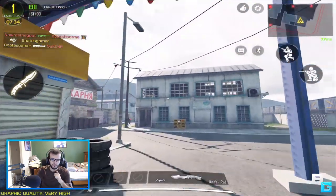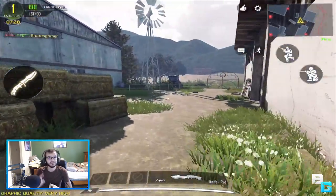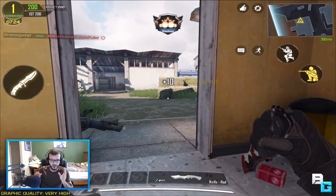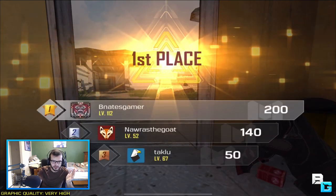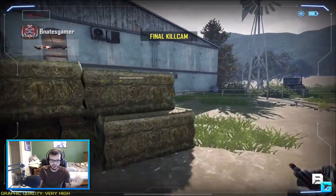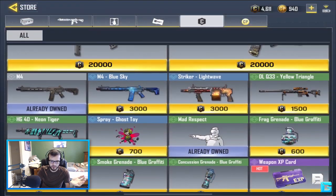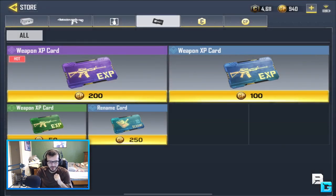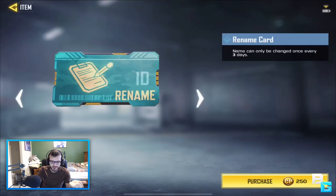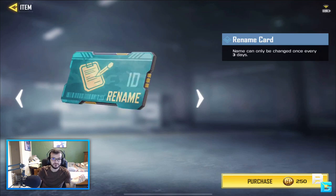Before, we only got COD credits from the battle pass. Now we get them from daily logins and events. In the COD credits section, instead of just the two Black Gold weapons, you can now get other skins and XP cards without spending COD points. There's also a new rename card — for 250 COD points you can change your name, and it can be changed every three days.